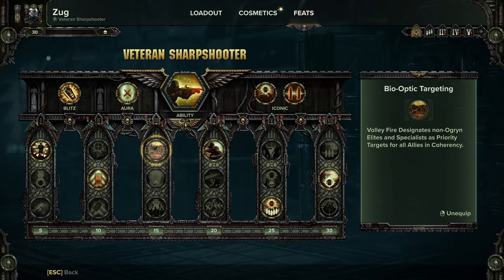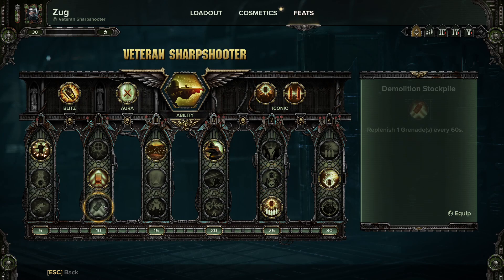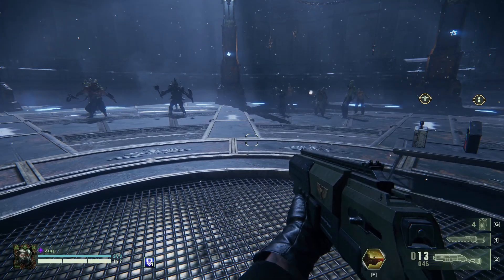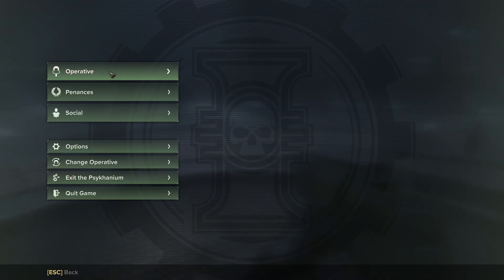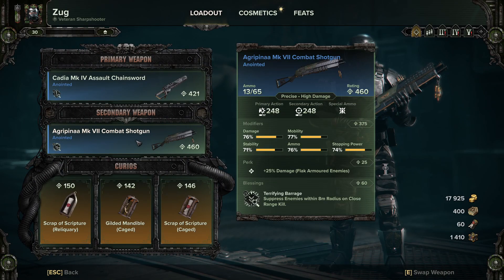With this setup, Volley Fire is now designating everyone apart from Ogrins, so you should be able to keep Counter Fire up generally all the time. You are losing Demolition Stockpile, which is always useful — if you really want to, you can switch out Tactical Reload for Demolition Stockpile, but you lose some reload speed. That's totally up to you. As I said, this is not a meta build, it's not set in stone — if you have a different way to build it, let me know. We're using the Agrippina Mark 7 Combat Shotgun.